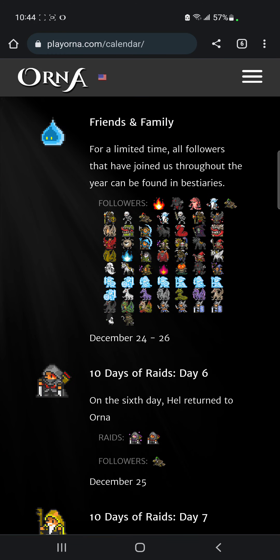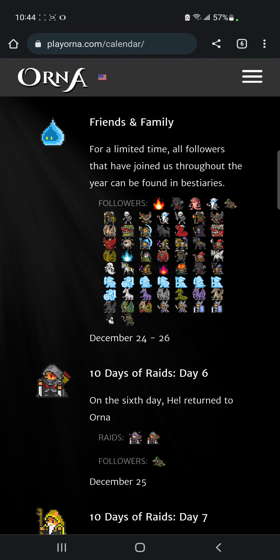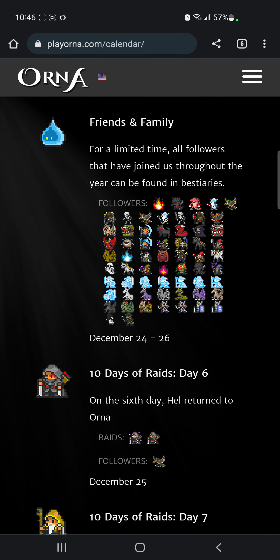The baby pumpkin head — I can't think of any reason why you'd specifically want it, but it is interesting in PvP matchups. It does the skill Wallop that the very scary skeletons do, and some other spells. It could be an interesting raiding pet because it does some interesting spells and has a high protect chance. It is very cheap, so you could pick it up — but don't overextend your own resources.